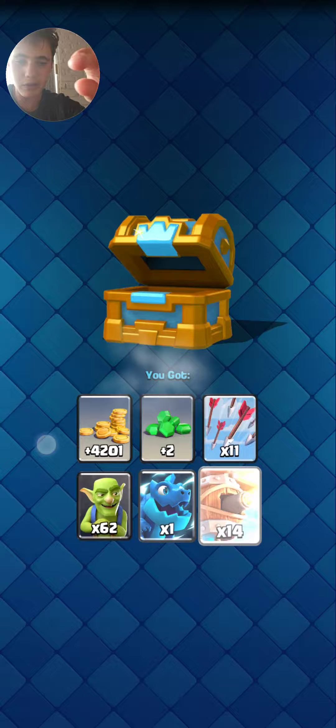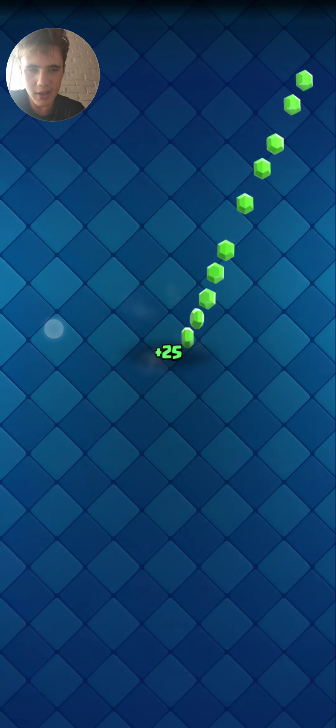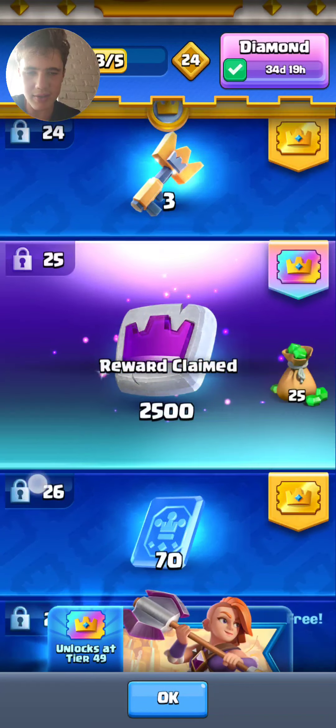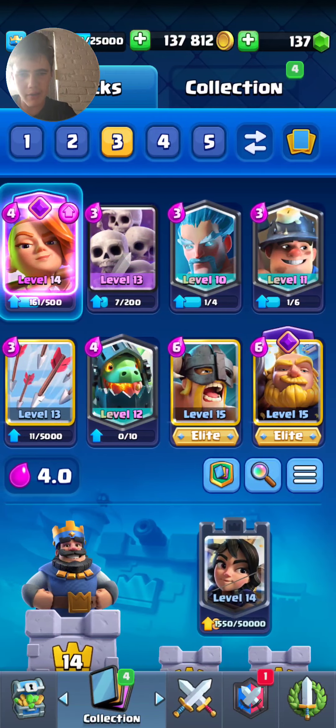Today we're going to be playing with the evolved Valkyrie, which is super fun. One of these legendary thingies and another one of these gold packs — this is amazing guys. A few more and 500 more season tokens, very nice. So you guys get the gold pass.